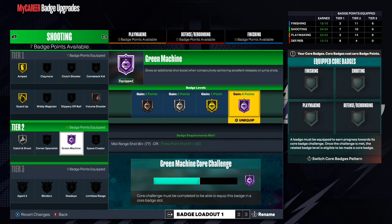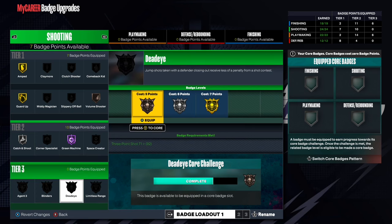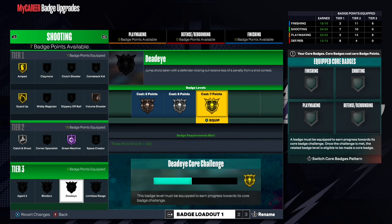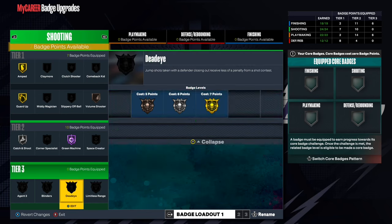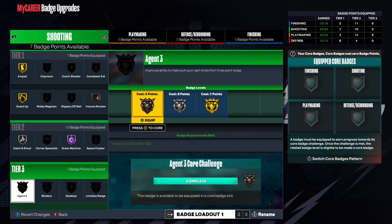The thing that trips people up is you need to have the badge equipped to make core badge progress. So I need to have Dead Eye equipped on Gold if I want my Dead Eye core challenge to progress on Gold. So you have to have it activated at the right tier to core it.